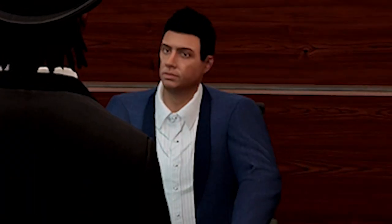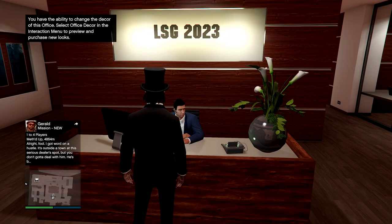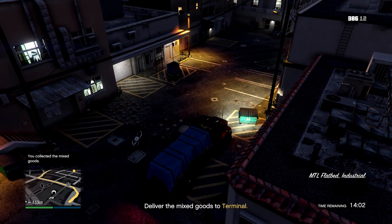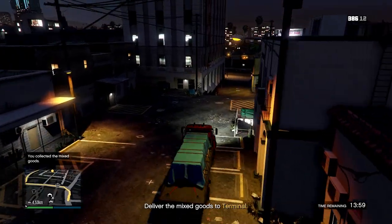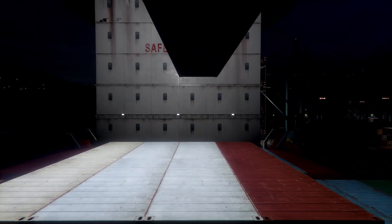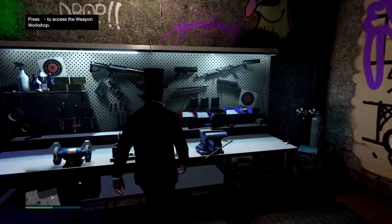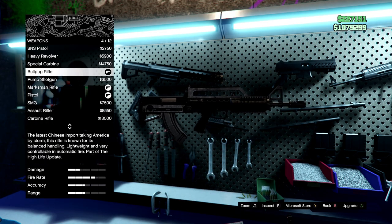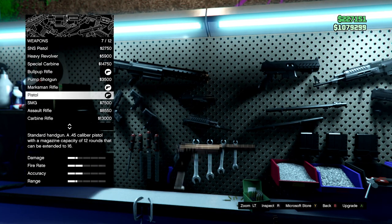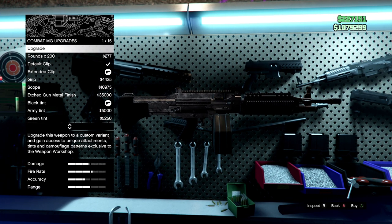I went back to my CEO office, topped up on snacks at my assistant, and exported mixed goods. Pretty much every time you export mixed goods you talk to your assistant, go to your warehouse, and drive it to the docks — you get paid $50,000 and quite a bit of RP. It takes about three minutes to complete, which is really good payout. Then I went to my freak shop, set my spawn point to the closest location, clicked invite only, and bought some weapons.